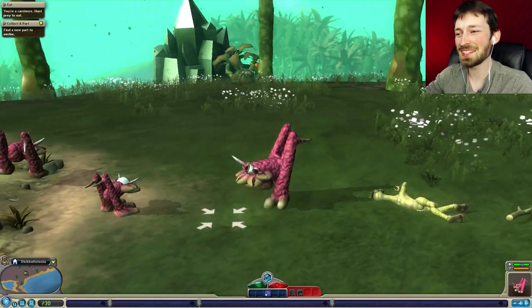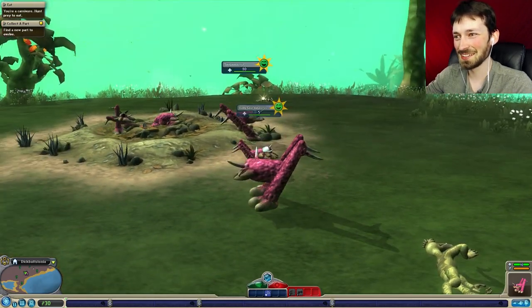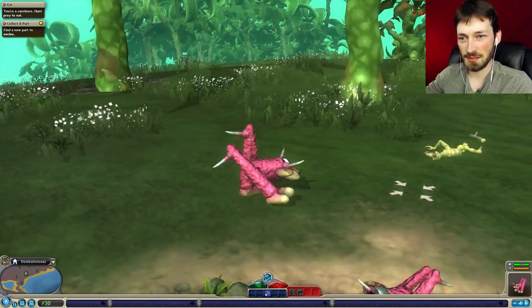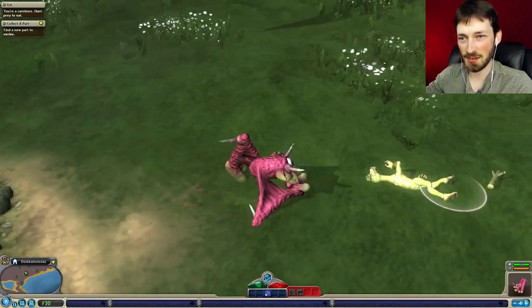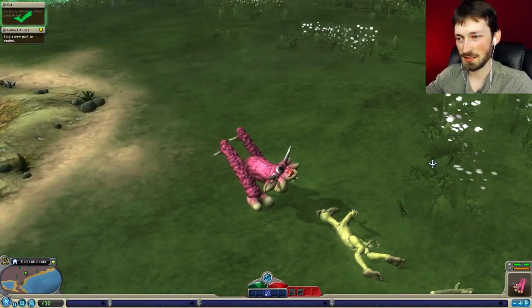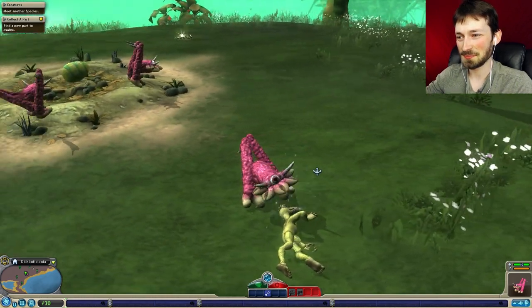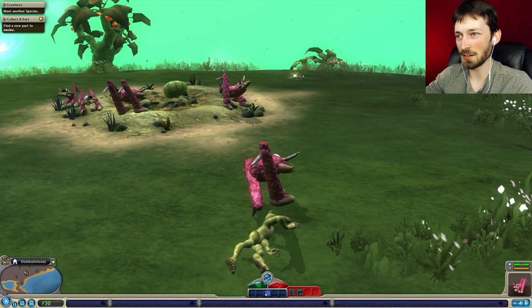Well, you can't say we aren't unique. Oh here we go - wait, why is there a dead body next to us? Oh there's like little bits... we can eat it! That poor creature. Num num num num, we are terrifying looking.